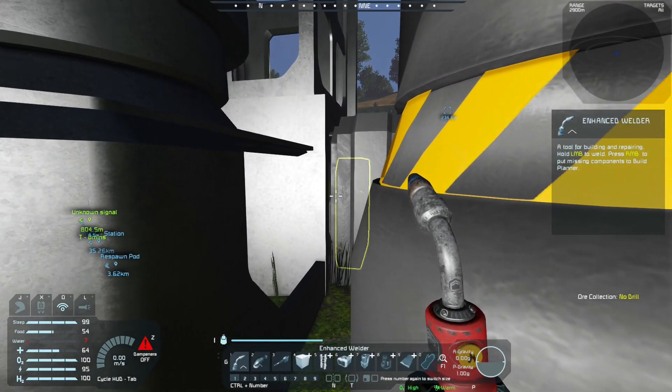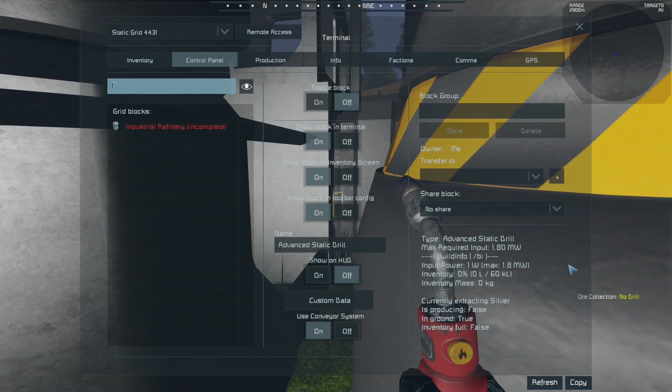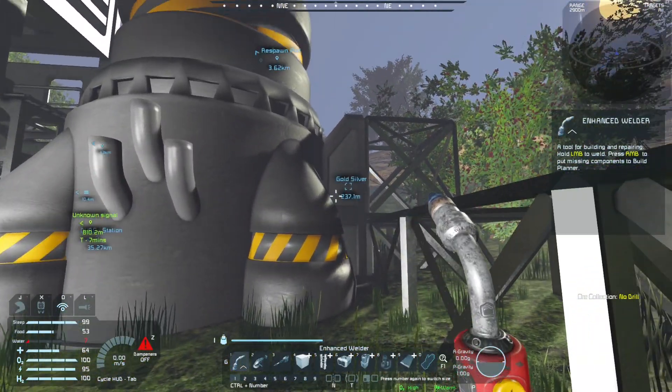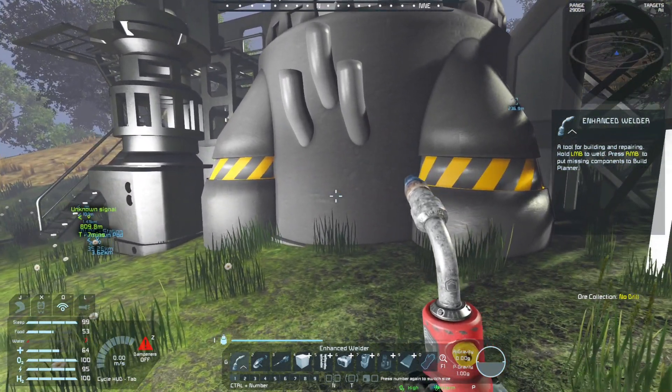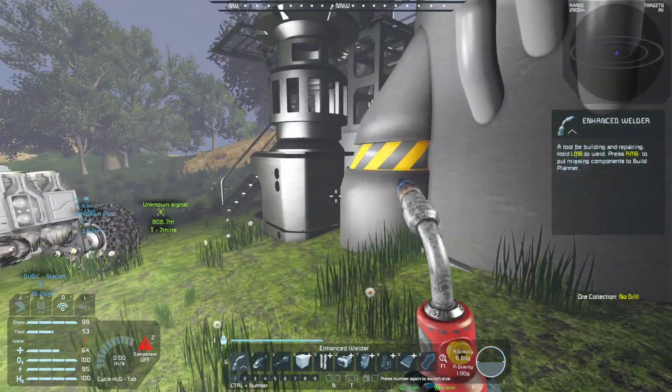The reason we welded that up is so we could come in here and check the stats. If you look down here once you've got this built up - actually if you've got an access panel you can check it - it will say 'currently extracting.' In this case we got what we wanted: we got silver because we are over the silver node. It is not producing because it is in the ground and the inventory is not full.